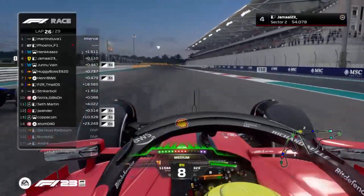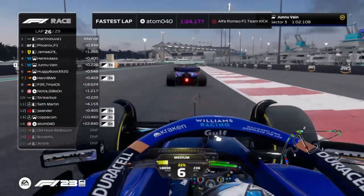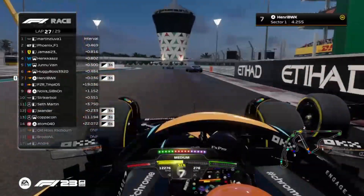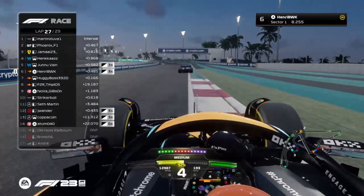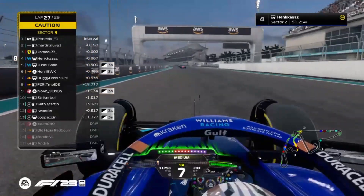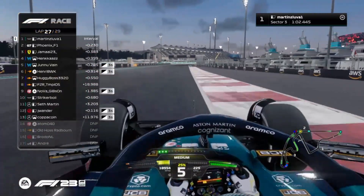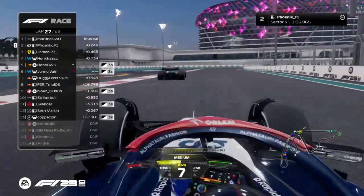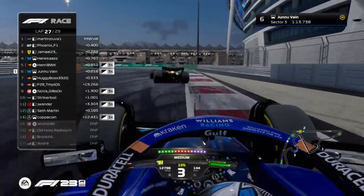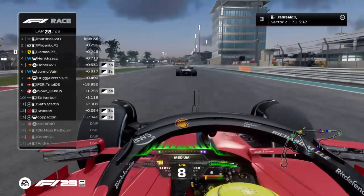Martin could go back to P1 and finish in front of Phoenix. Jamal goes for a move on Henkaz — P3 for Jamal now, very close, almost contact. Atom gets the fastest lap on the soft tyre compound. Henry could catch up to the pack — he has a three-second time penalty — and is going for the move side by side into turn one. Henry has it done! Henkaz losing half a second. Nova Gibson — is it a DNF? Atom is out of the race. Henry makes a move on Junuvane — still side by side — Junuvane goes, takes a lot of curb.